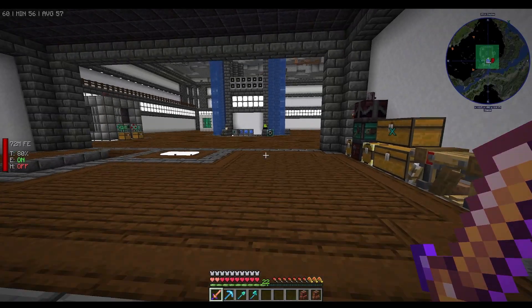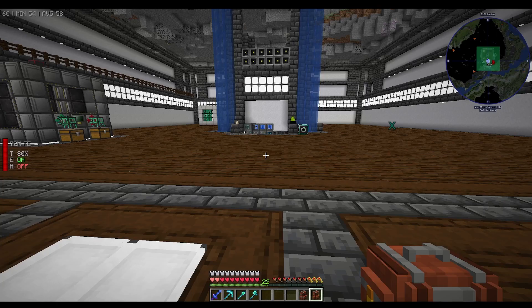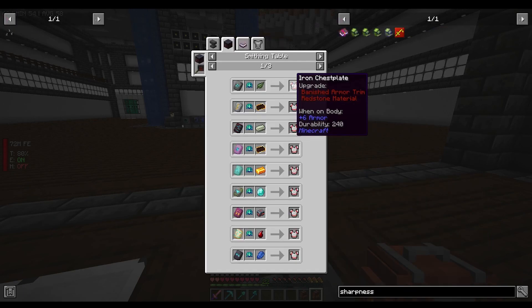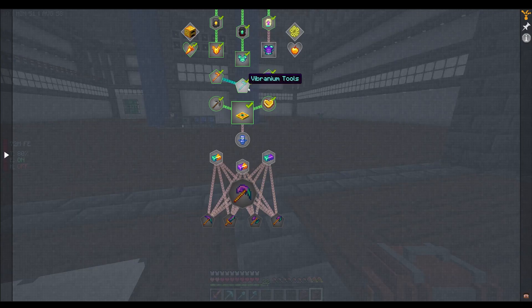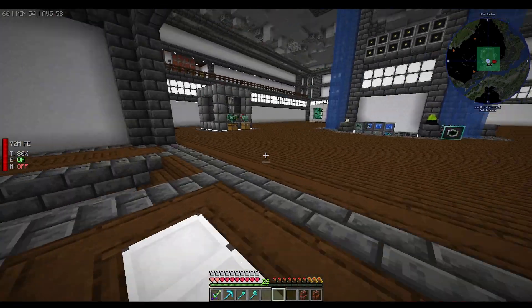This might help us quite a bit in killing pigliches because they have craptons of health. I think we're going to hold off on that until we've got better gear — though I think you might actually need the pigliches for that gear. Yep, you need a piglich heart and allthemodium, plus a crapload of FE.